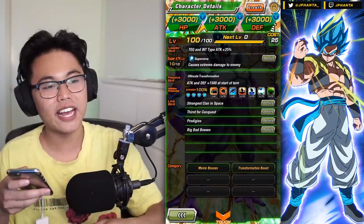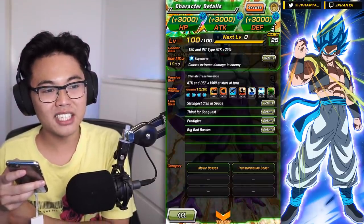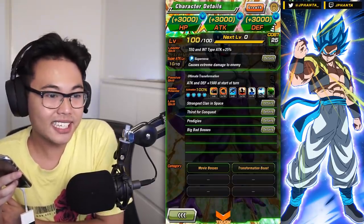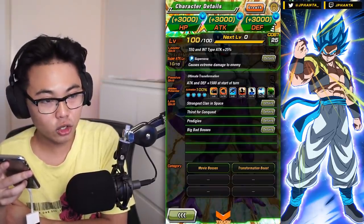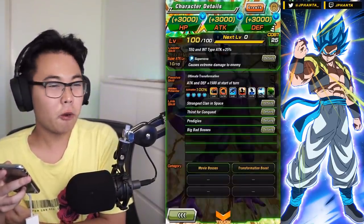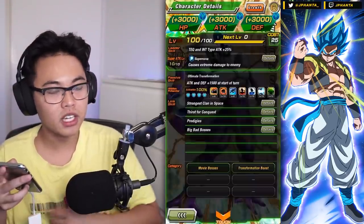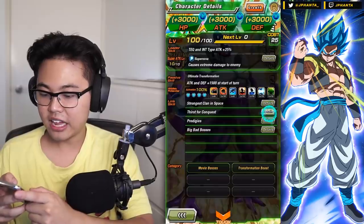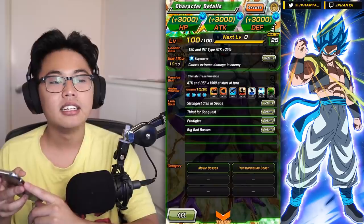His passive skill grants attack and defense plus 1,500 at the start of the turn, which is basically nothing. For hidden potential skills, I just gave him max 15 critical because there was nothing really going for this card. He's got four links and they're pretty decent at the very least. Strongest Clan in Space is good for most Malevolent Clan. Thirst for Conquest is good for a 15% attack boost. Prodigies is a 10% attack boost — you're probably linking up with Frieza at some point, so Prodigies is easy to get — and Big Bad Bosses, which is awesome. So if you activate all of these passives, 25, 35, and then 15, he gets a 50% attack boost, which is not too bad for a free-to-play card.